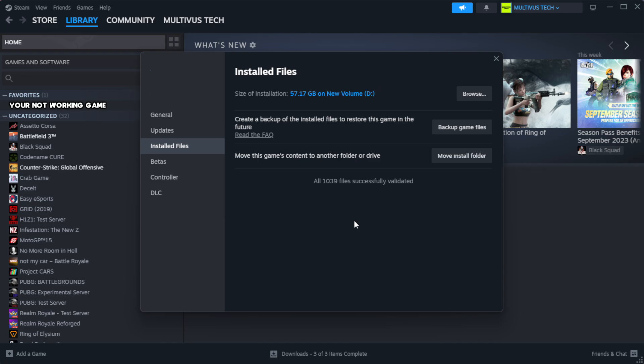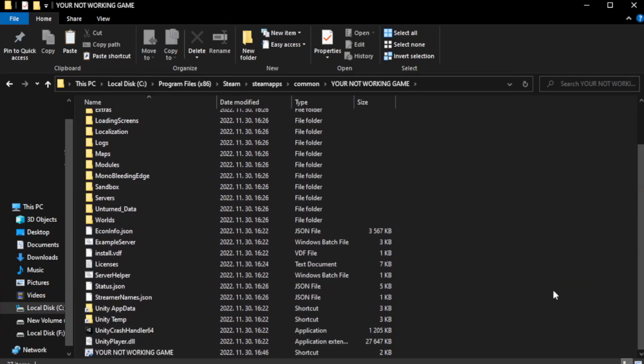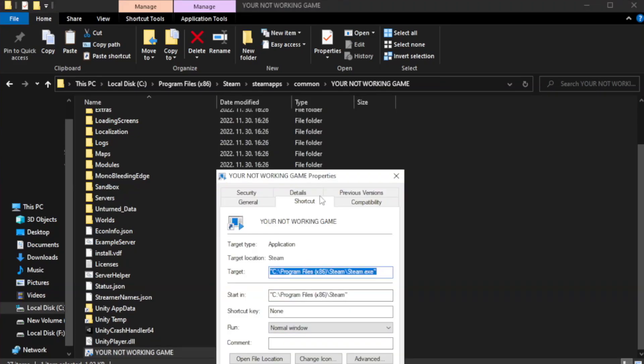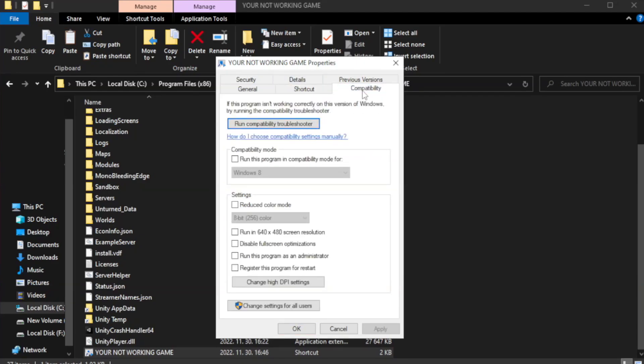After complete, click browse. Right click your not working game application and click properties. Check run this program in compatibility mode. Try Windows 7 and Windows 8. Check disable full screen optimizations.